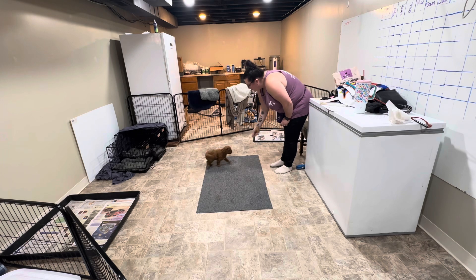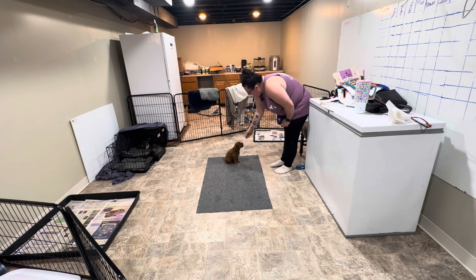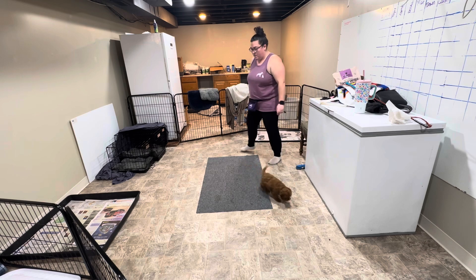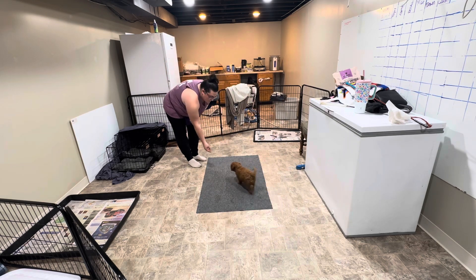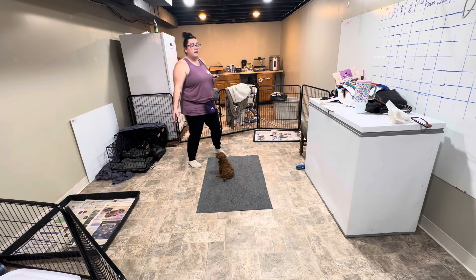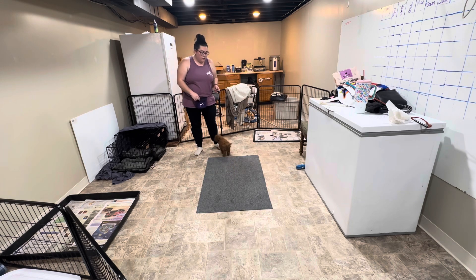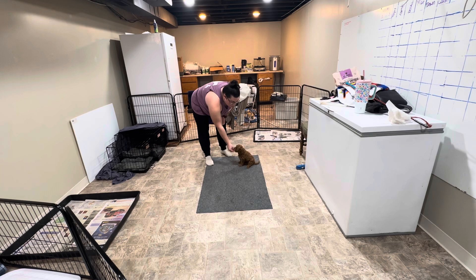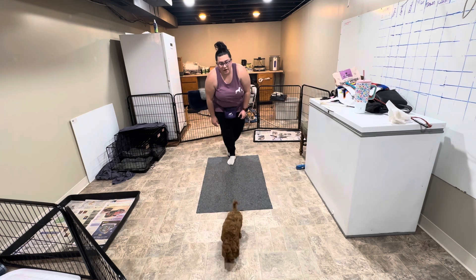Archie. Sit. Good boy. You've got a cute face, bud. Ready? Get it. Sit. Good job. And then this week for our sit, similar to the hand target we just did, I'm also trying to fade the food for that. So the first one I did use food to lure him into position. And then that second one, I had no food in my hand — I just used my hand signal with a verbal to ask him to get into position. And then as soon as he was in his sit, I still clicked and found him a piece of food.